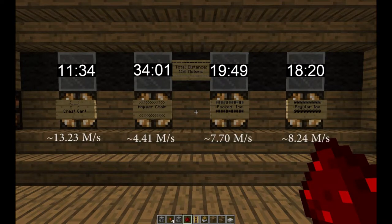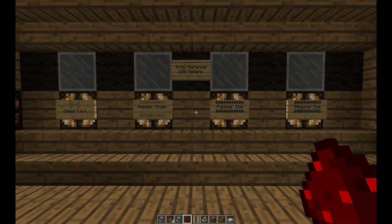There we go — those are the results for the different ways of transmitting items from place to place. This is not a big surprise, though I didn't realize the hoppers were going to be that slow in comparison to water flows, which is kind of interesting. Minecarts are of course the most efficient and fastest, though this is a little biased because the minecarts are set to absolute maximum speed with all powered rails. When it comes to the difference between packed ice versus regular ice, there really is no difference.